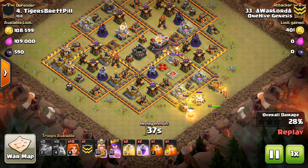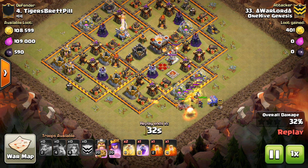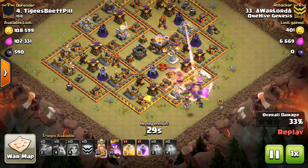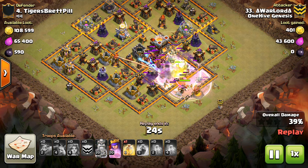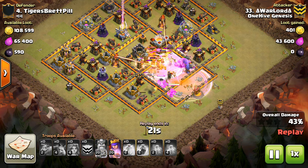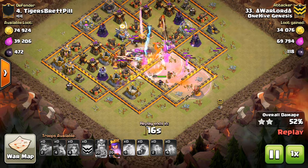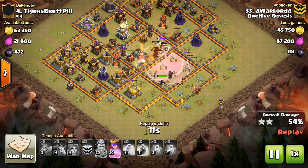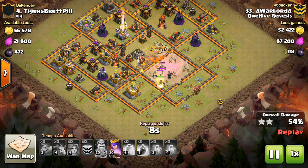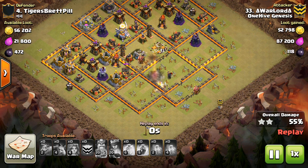He left the buildings there to draw his troops in. So he goes ahead and drops the King, the Valks, the Queen — everything's moving its way in. The Bowlers are a good complement, CC of Bowlers adds a little bit of range to the attack. Just rages and heals them through the base because the Infernos aren't really in range. Poisons the CC troops. The Eagle is going off, but at this point it's a free-for-all — everything's moving through. You can see how quickly the Valks got in there and got the Town Hall. Not really a question as to whether he was going to get the Town Hall. At this point it's pretty much over. An awesome attack — 55%, great stuff there.